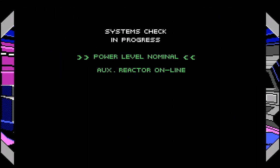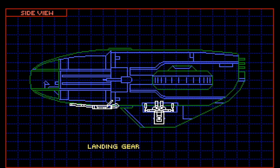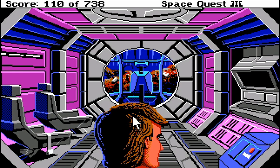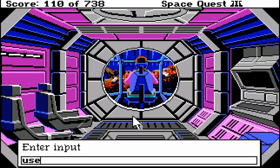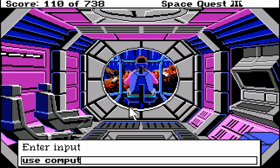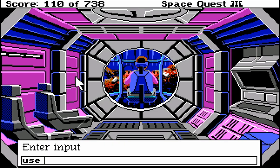Now let's use the computer. Power level nominal. Auxiliary reactor online. Fabulous. How exciting. What a lovely little diagram. Nominal. Good. Don't explode. Landing gear nominal. Warp motivator nominal. Looks like this bird's in good shape. Sweet. Use control panel. Look control panel — all ship systems accessible through the pilot computer. Use computer. Press F6 for cockpit view. Okay. Engines.